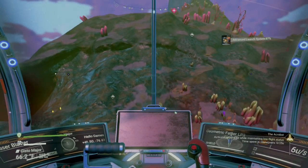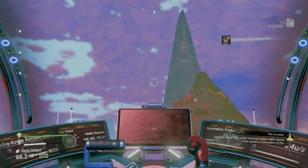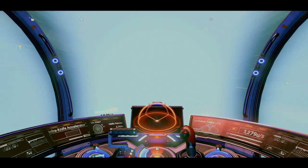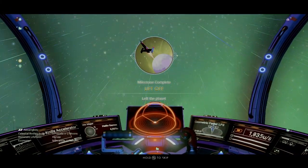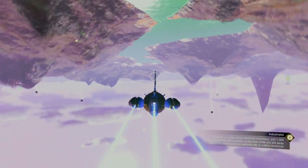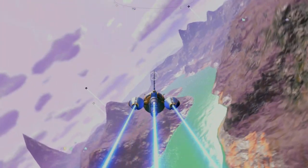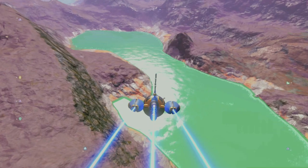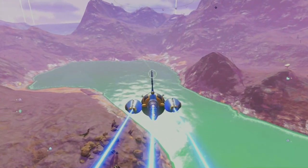Now that we have our ship off the ground, we can focus on some of those milestones. The first one, and one of the easiest ones, is the acrobat. All you need to do is pulse low to the planet's surface for 25 seconds. No need for barrel rolls or any fancy maneuvers — you just need to pulse at low altitude. There's even a timer down below on the right for you to track.